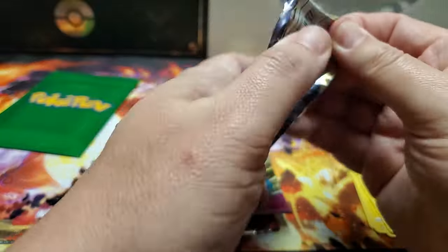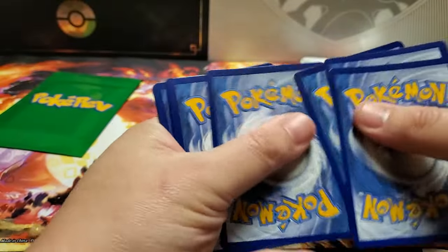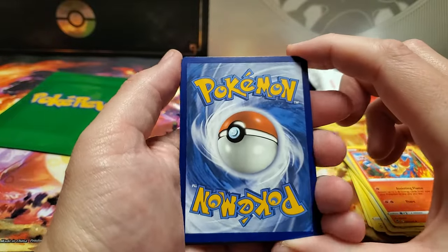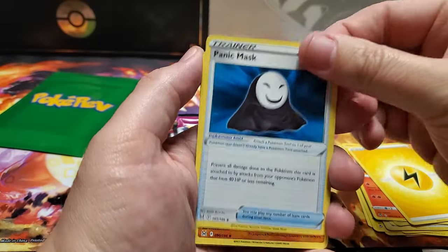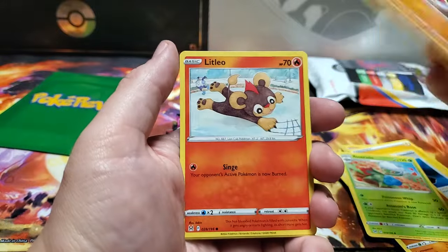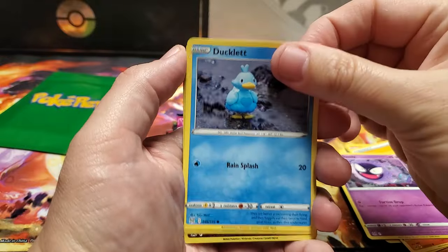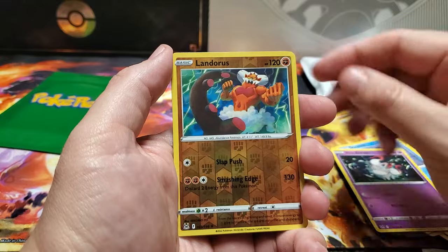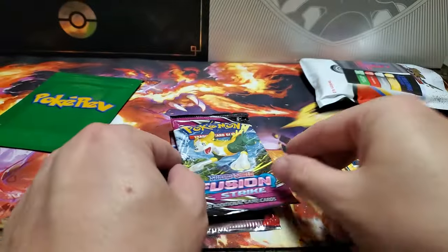We've got Lost Origin now. What do you think the energy is? Water. Lightning - that's okay. We got Panic Mask, Rhydon, Roserade, Mianfu, Litleo, Gastly, Ducklett, Hisuian Zorua, Landorus, and an Electros. Nothing crazy so far.